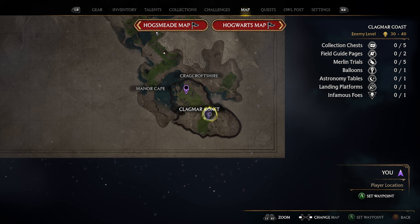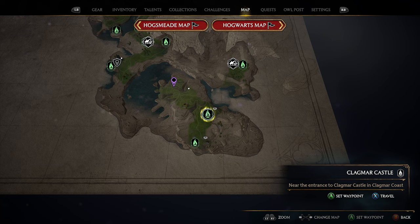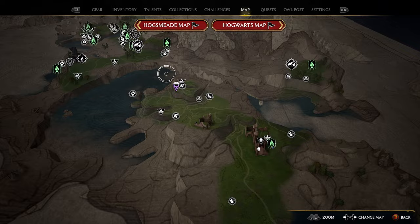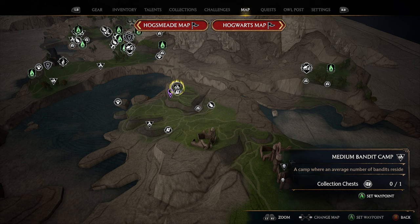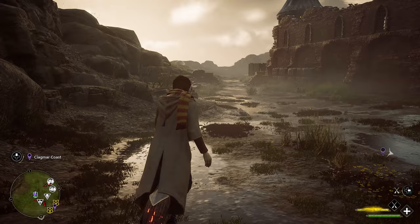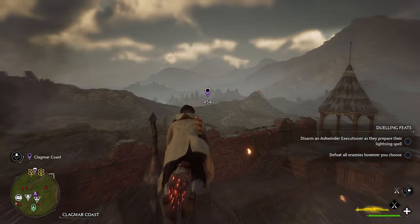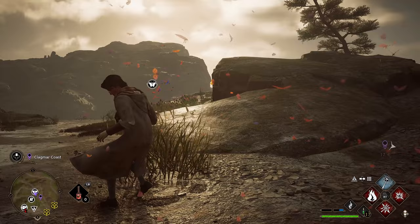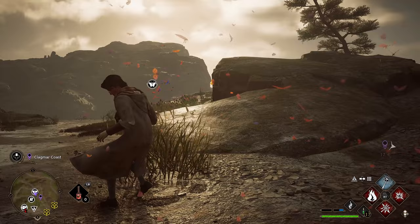To get to our final butterfly location, head to the most southern point of the map by the Klagmar Coast. Use the Klagmar Castle fast travel — that's going to be the quickest way to get to this last butterfly. Head northwest, and right before you get to the big body of water, you'll find a medium bandit camp. Our butterfly location is going to be right at the entrance to that bandit camp. Hop on your broomstick and head towards your marker. Use Revelio and the butterflies are going to be located literally right there next to the marker on the way up. Follow them to complete your last butterfly location.